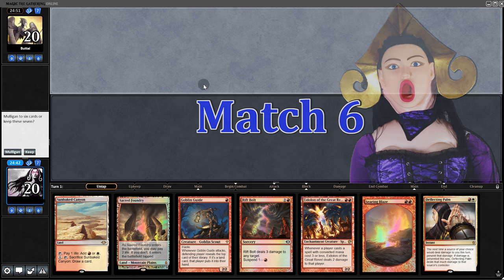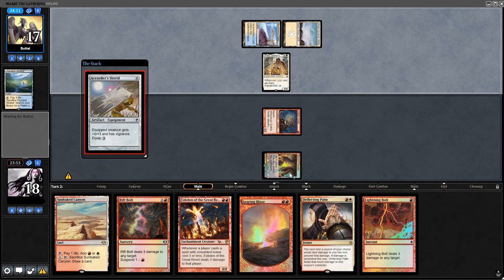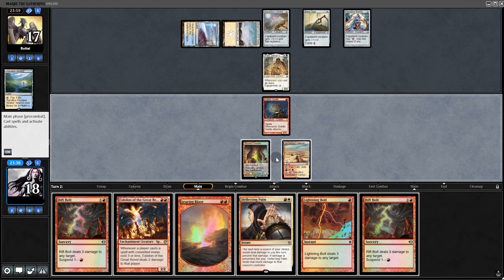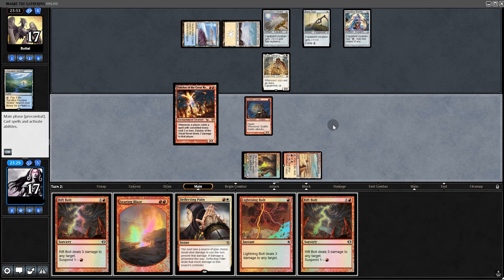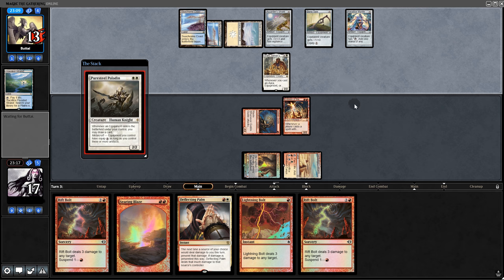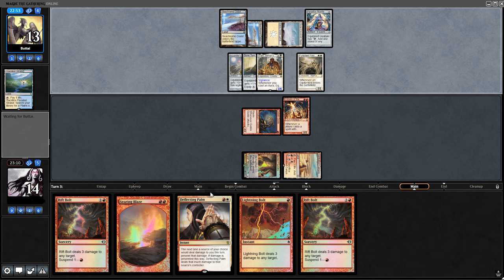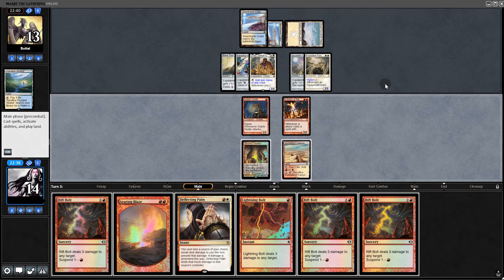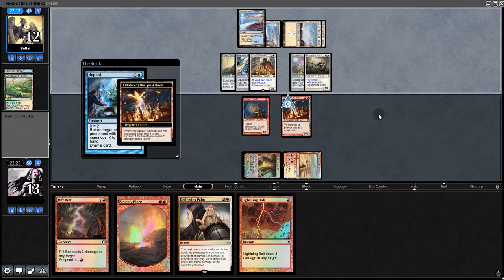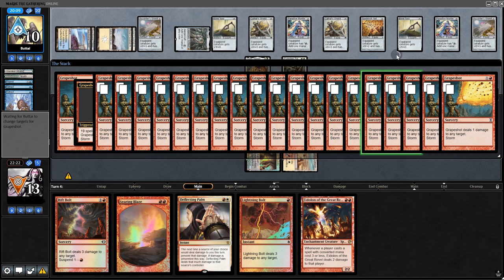Opening hand: 2 lands, curve looks really good — we'll keep. Sacrum Koth, Retract on top — we're up against Cheerios/Paladin. We play a land and consider Searing Blaze or Eidolon. Let's go Eidolon — it locks them down hard. They draw a land off the top, go down to 15, then play the Paladin equipping it and swing for 3. We hold back as a chump blocker, suspend Rift Bolt, and save Deflecting Palm for next turn. But they Repeal it — they might have us. Opal, Retract — with 20 damage incoming it looks like we're going to game 2.